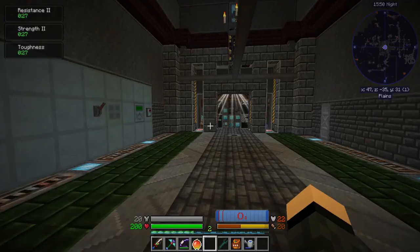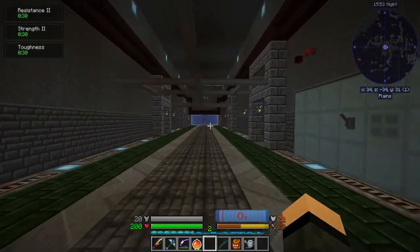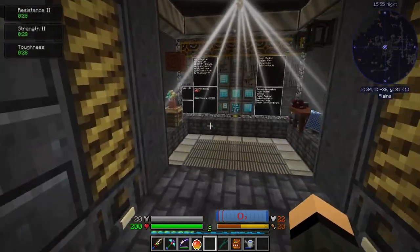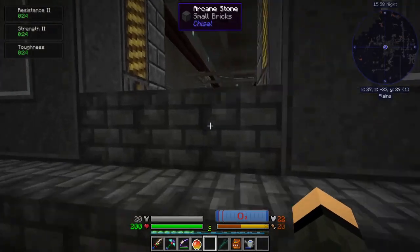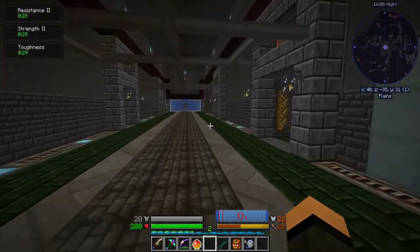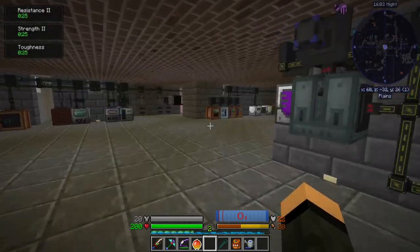I added in McCaw's Bridges and Roofs and then never really used them. They look cool and all, but I started going for more of an industrial theme for my base and ended up using catwalks from Industrial Renewal instead.